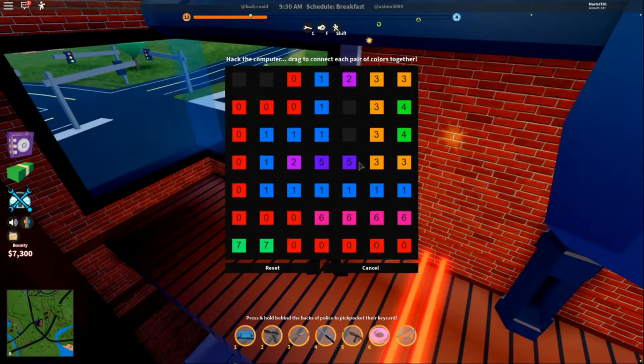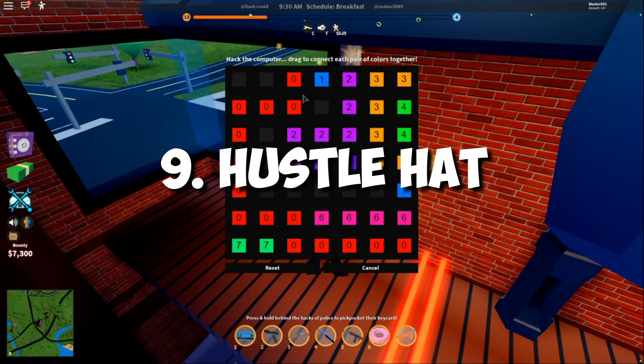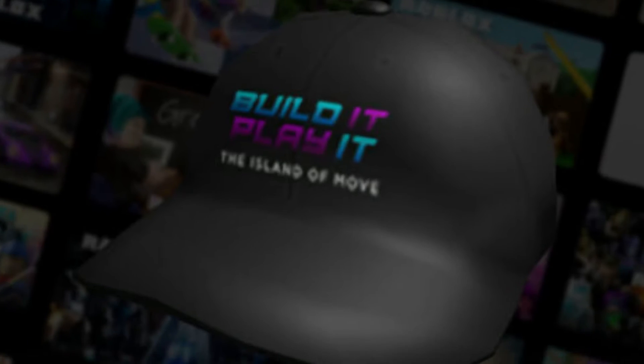Cardio Cans: If you want the Cardio Cans, you need to enter the code VICTORY LAP. Hustle Hat: Strike A Pose is the code that you need to get the Hustle Hat.